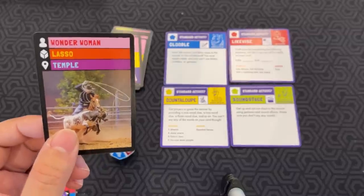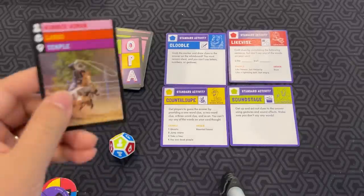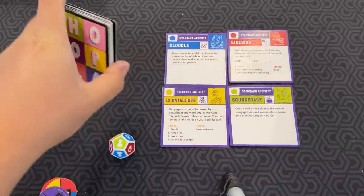So here's Wonder Woman, Lasso, Temple. If nobody is getting it, you can also trade the card for a new one. You pause the timer, tell them the answer, and return the card to the box. Then you and another player both have to draw a card as a penalty. If you can get through all 24 cards before time runs out, you win.